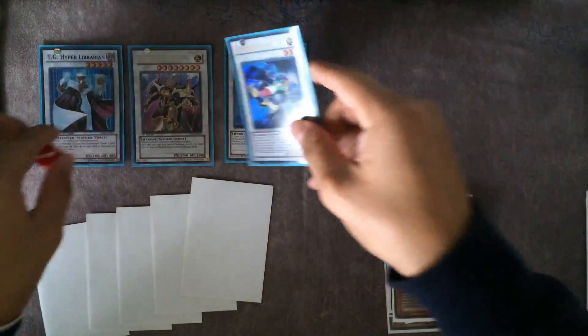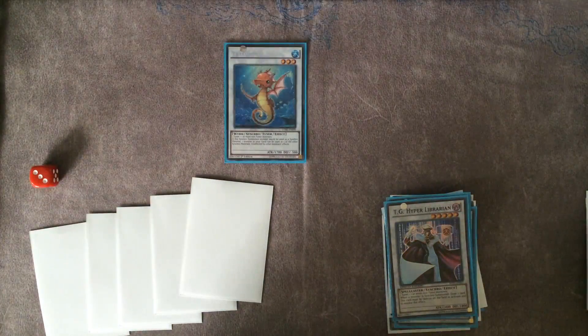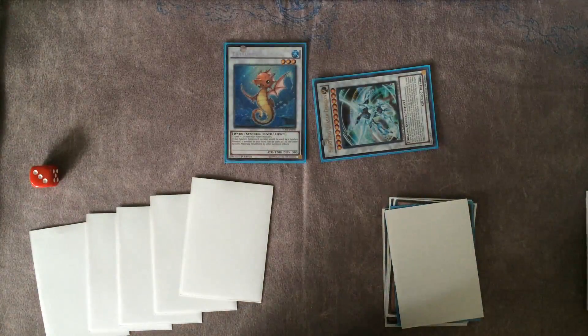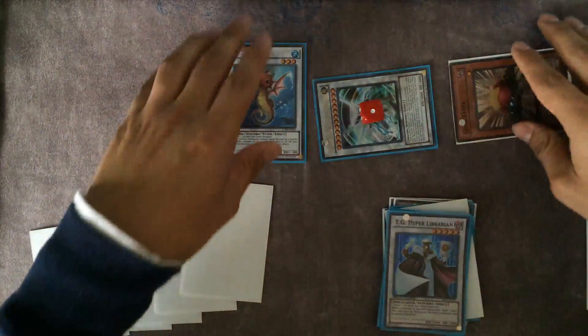Then right here you go into Quasar, because you've used Librarian enough draws. Level-eat Quasar and make a Herald.